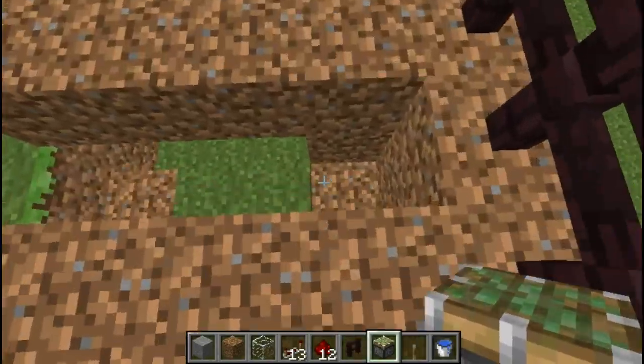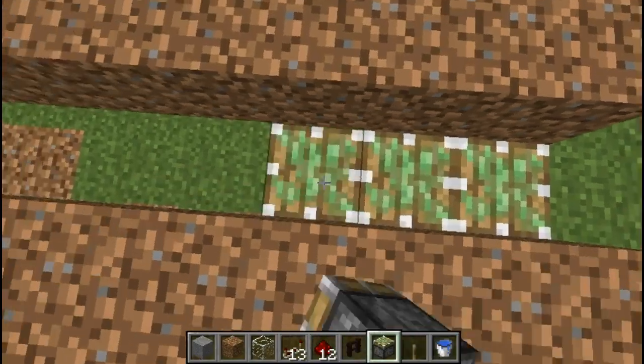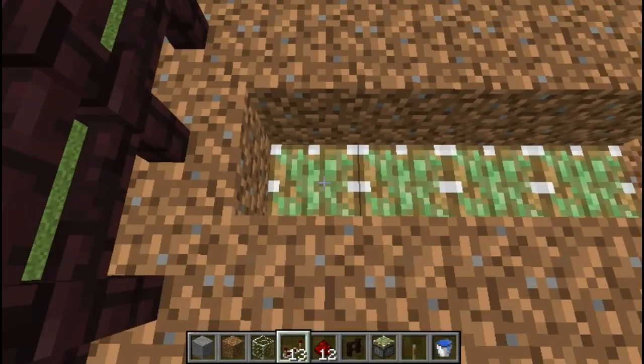I've dug a one block hole in the ground as the underside is hollow, and I've raised underneath my block one higher, and now I'm adding a piston with a block on top of it.